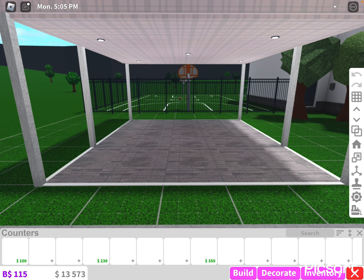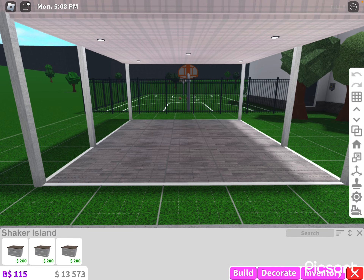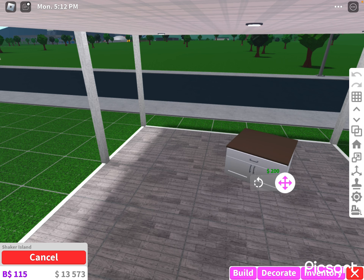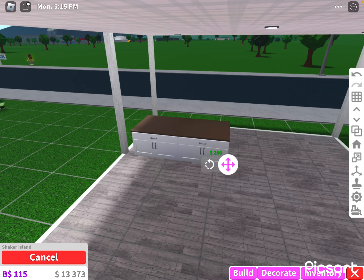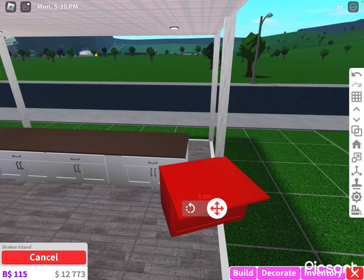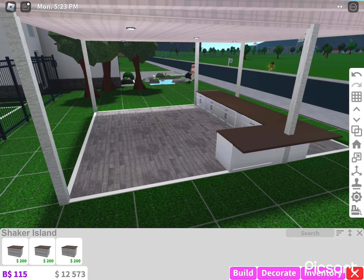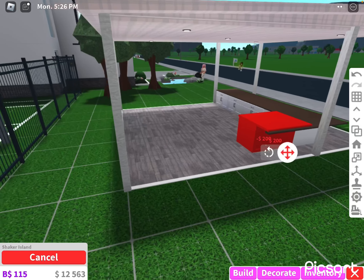We're gonna grab the counters. We're gonna use Shaker Allen — the last one, number 200. You can use whatever you want. We're gonna start over here and add it. It's gonna be a little expensive, but it's gonna be okay. This is gonna be a brick fight — we're gonna put it here.